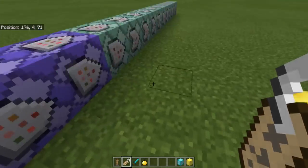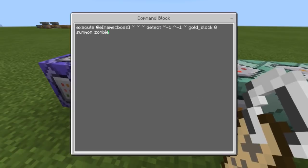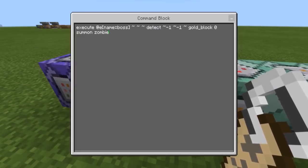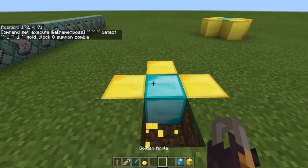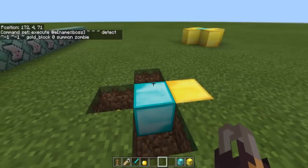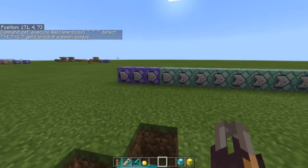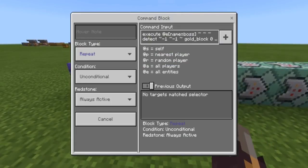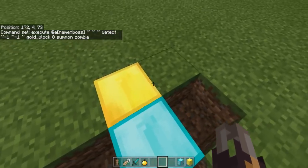After that, it looks for name equals boss, detect negative one, negative one, gold block, zero, summon a zombie. If there's a gold block — you don't really have to have it exactly like that. It's basically detecting the same block, but if you wanted to add in the other three commands to this exact same one, you'd change these coordinates to the other gold block positions and it will work.